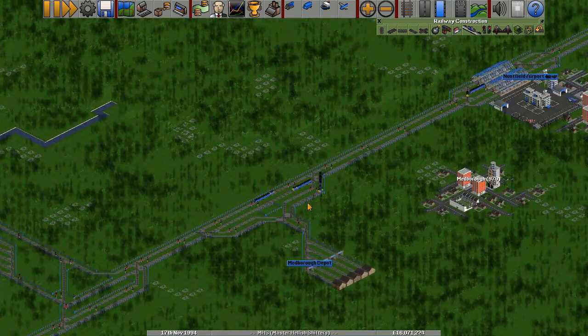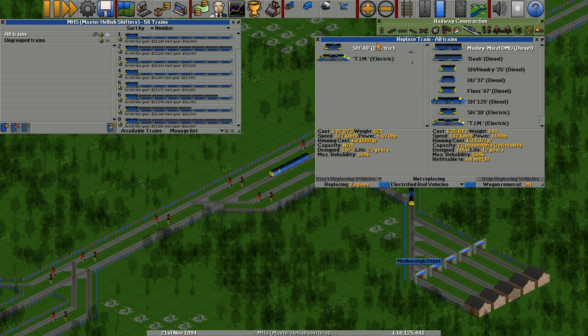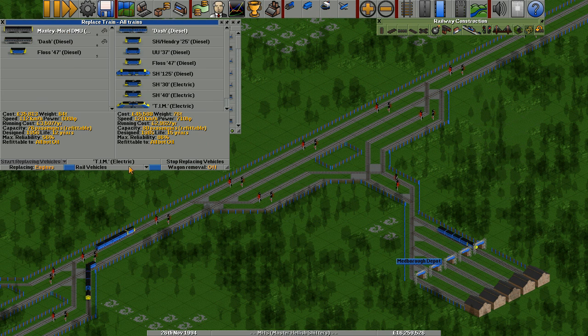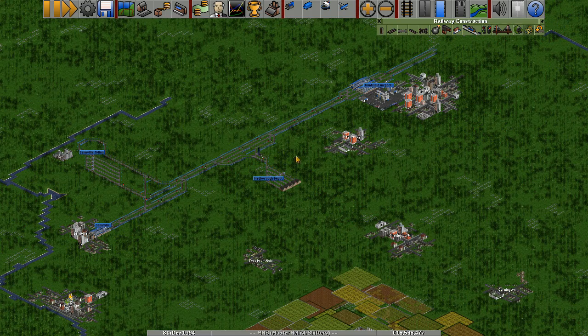So we've upgraded and fixed a few things over here. I think I'm going to replace these engines with some newer ones. Replace vehicles — we've got 43 of them. What about diesel? We've got five of these ones — 44% reliability is rubbish, 64% is a lot better. We probably need to convert to electric at some point. I think that'll do on that railway for now.